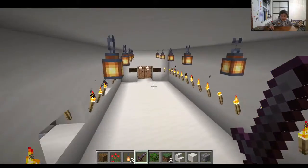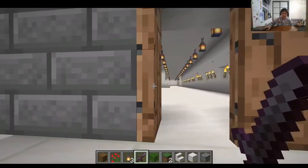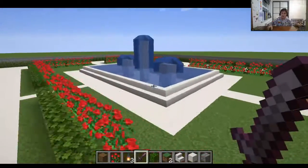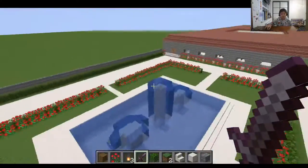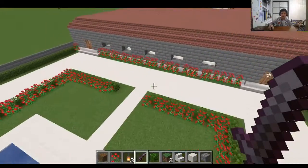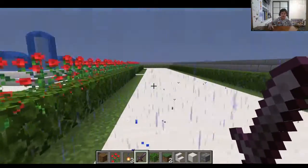Then you find the hortus, which is the garden. You walk out and see it. As I said, they love fountains, so there's a massive one here. You can walk around and enjoy the outside warm air. There are lots of roses to look at, bushes around, and bricks around.